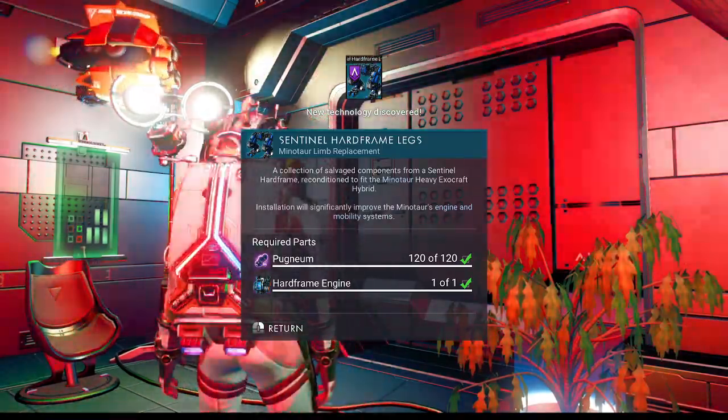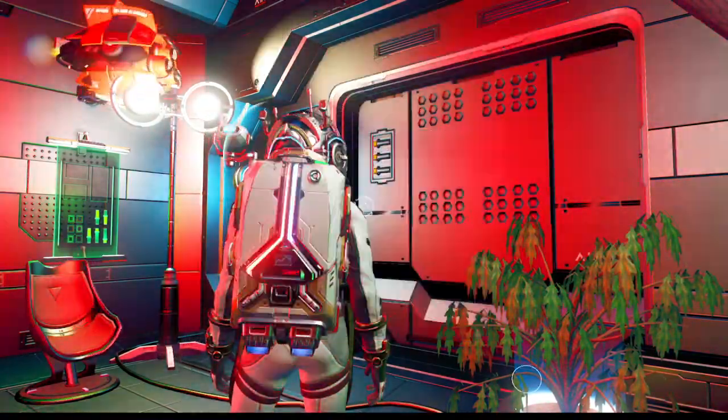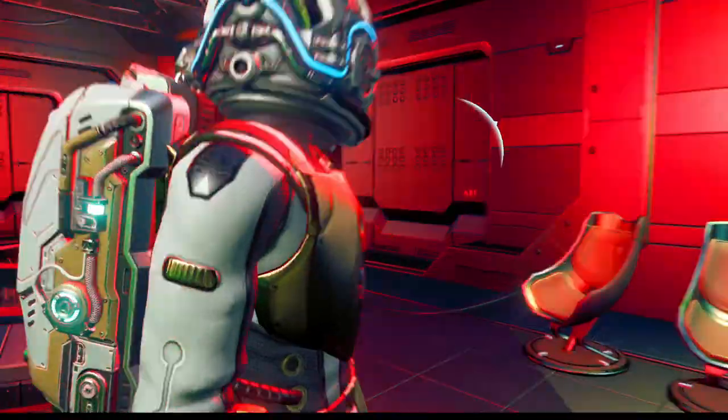So we need a hard frame engine, and this is the legs. Interesting — we have one of those and we need 120 pugnium. We definitely have all of that.